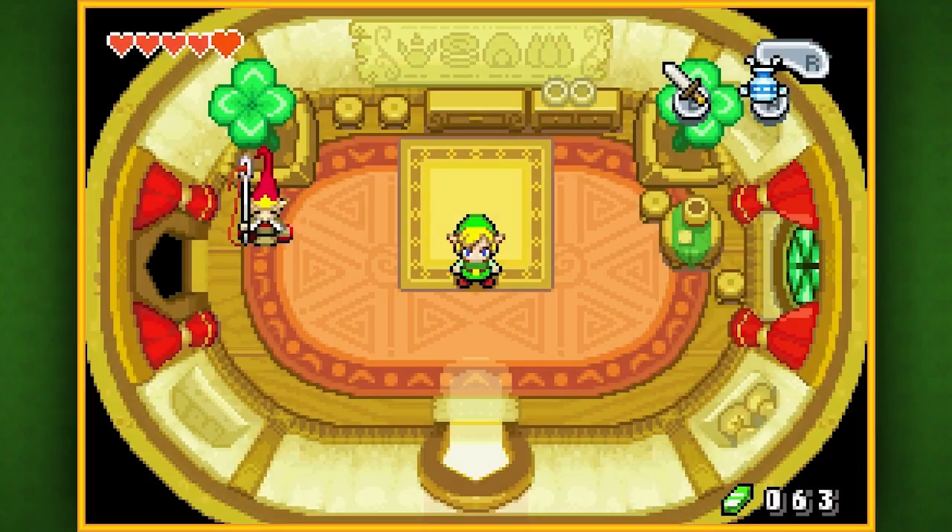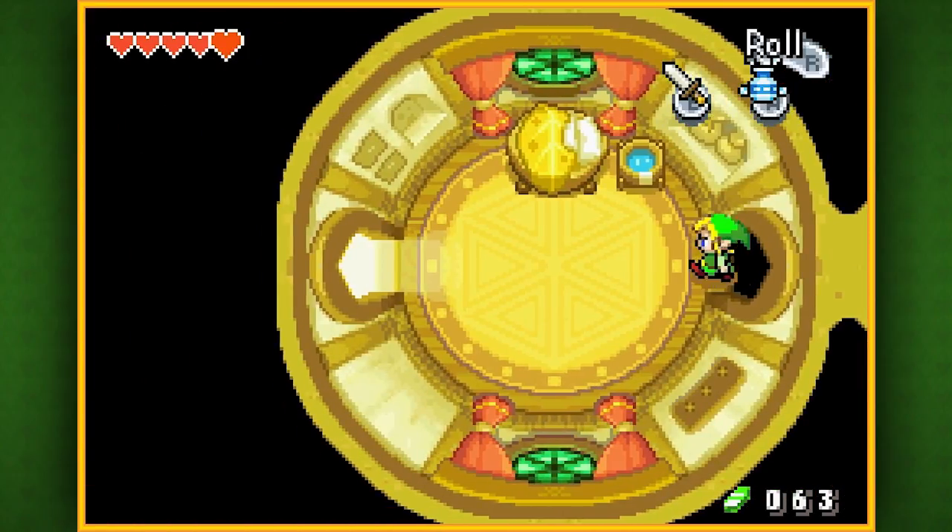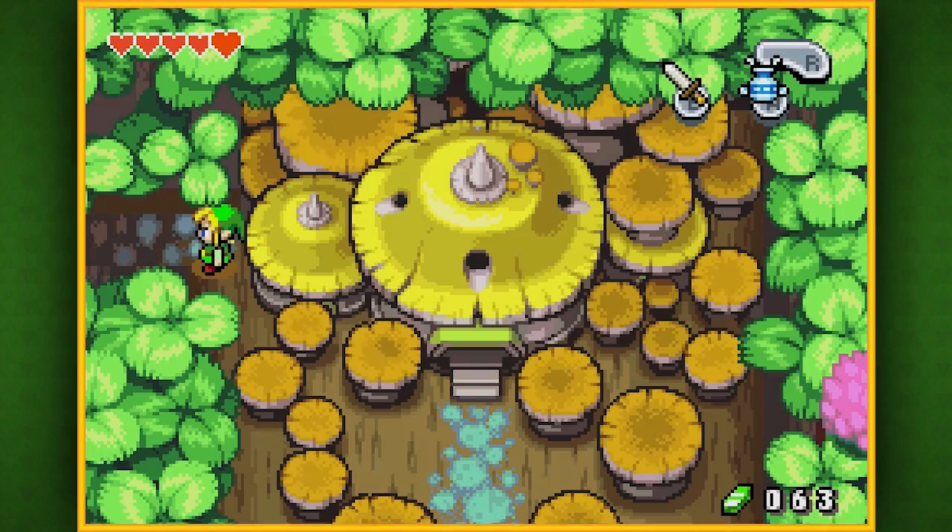What's up everybody, once again my name is Matt and welcome back to Let's Play The Legend of Zelda: The Minish Cap. In the last episode, we finished the Deepwood Shrine and got ourselves the Earth Element. In this episode, we're going to make our way back to Hyrule Town, do a couple of things there, and then maybe we'll start our climb up Mount Krennel.